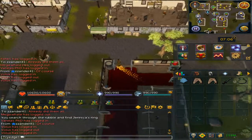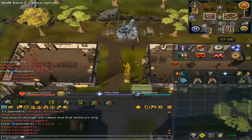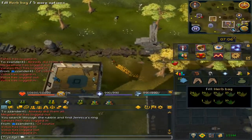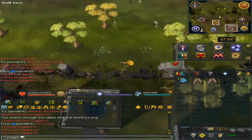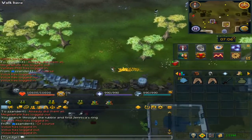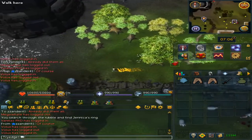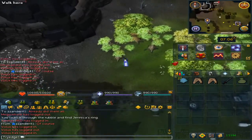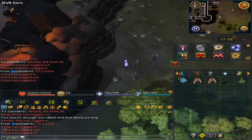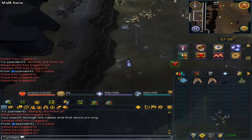From the Edgeville lodestone, run north and jump over the wall. What the herb bag does is it actually holds up to 50 or 100 grimy herbs of each type. This is very useful because the Tormented Wraith drops a decent amount of unnoted herbs.